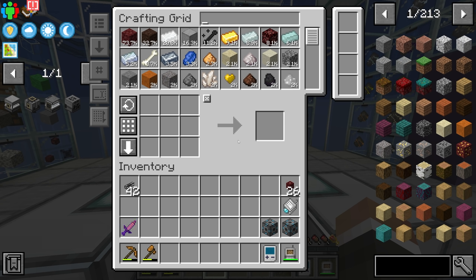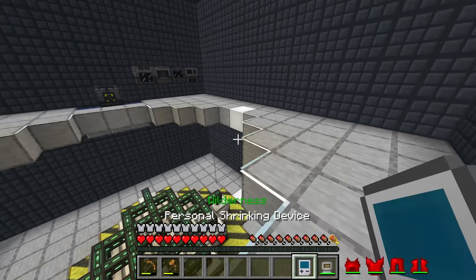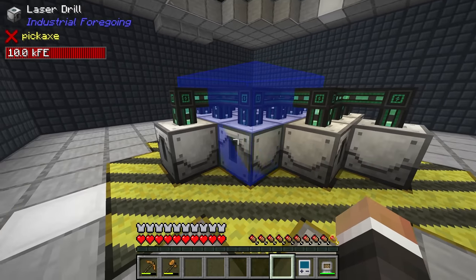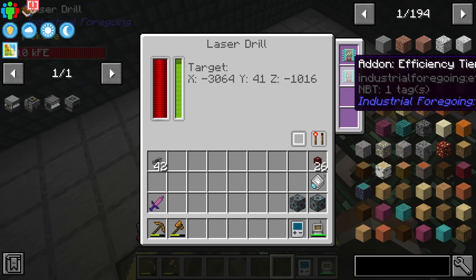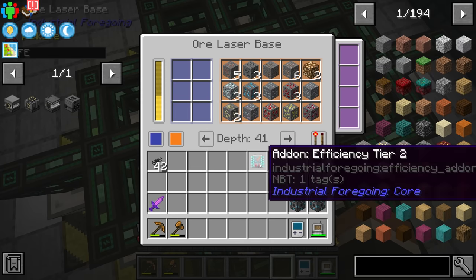Some people in the Twitch chat and YouTube comments asked the same thing: you cannot put range add-ons into the laser drills. So these drills, despite having a working area, can't have that working area expanded with range add-ons. What you can do, apparently — which I did not know — is put efficiency upgrades into the ore laser base, and that apparently makes a difference. I'm not quite sure what difference it makes, but you can put it in there.